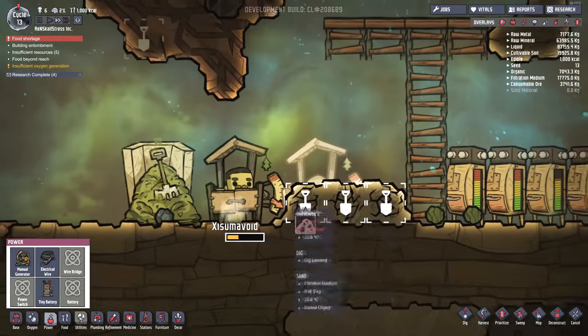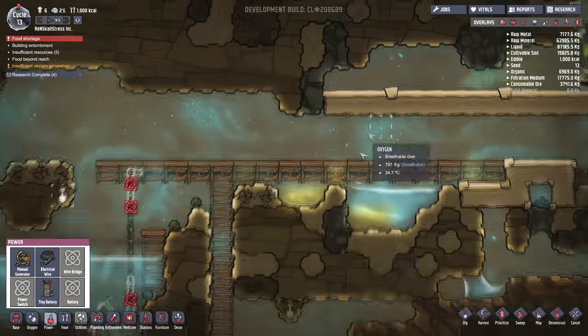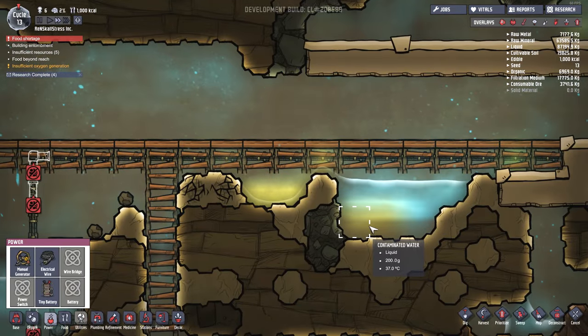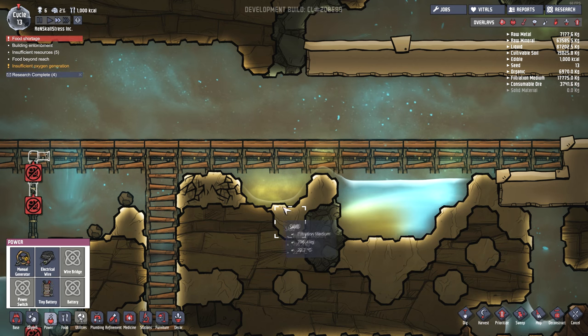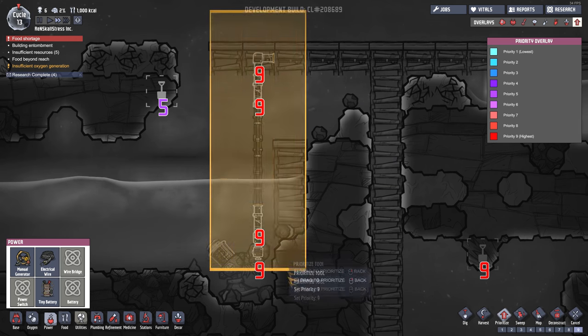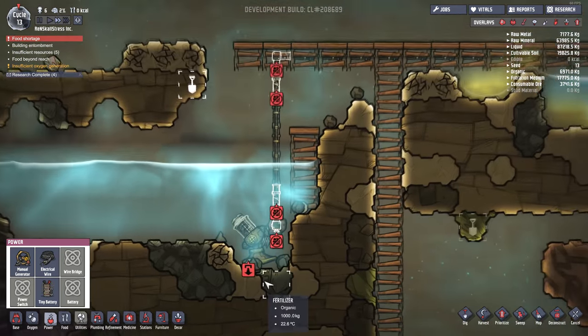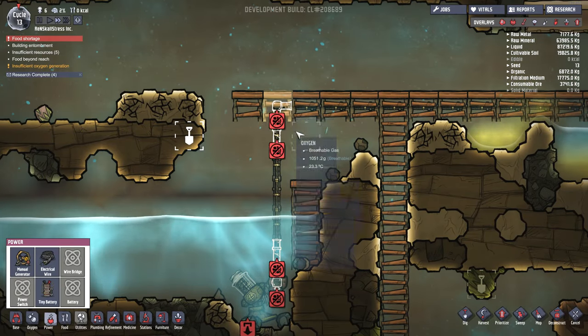We've got to sort out our water. And the lavatory is still covered in dirt right now — this is not good. Oh, look at all the contaminated water. They've been weeing in the fresh water, you idiots. That is absolutely disgusting. Can we please finish off these tasks? Why won't you finish off the task of building the pipeage?